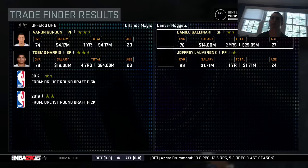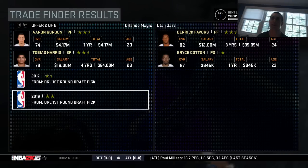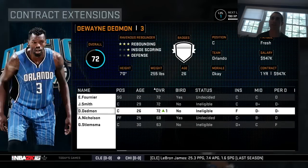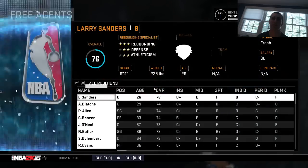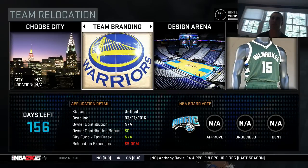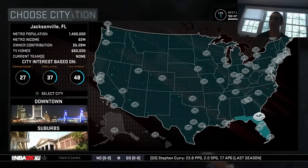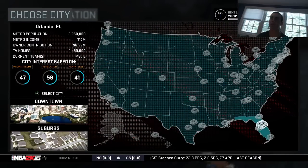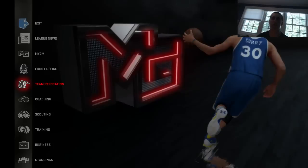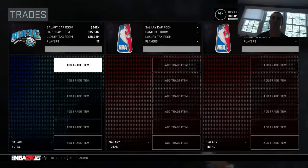I'm gonna keep this huge trade in mind, maybe for Derrick Favors. Let's look at contract extensions — same thing as usual — free agents, Larry Sanders, Ray Allen, team relocation. Let's do it. Actually wait, I'm gonna save the relocation for the next episode so you guys can tell me what to do. I do want to see all the new features — three-team trades are back too, that's so cool.